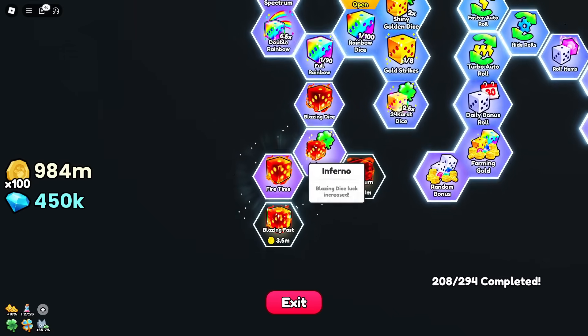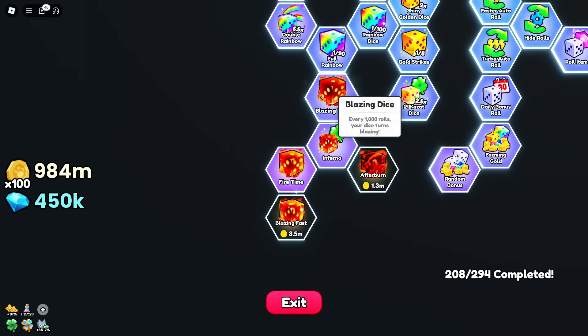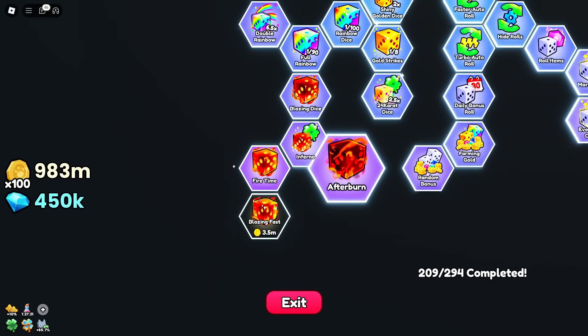Inferno — fire time. So is this like rainbow dice? Every 1,000 rolls. Yeah, so it is. We'll buy those up.